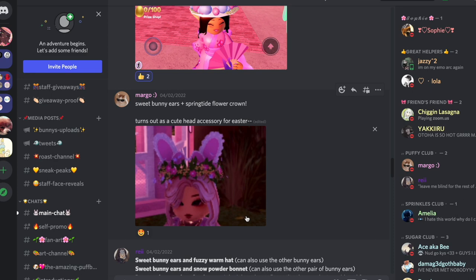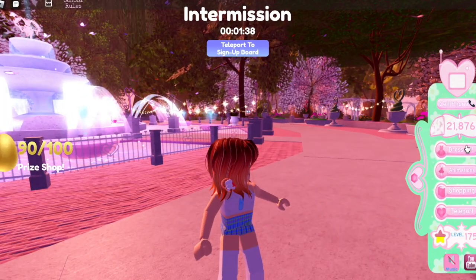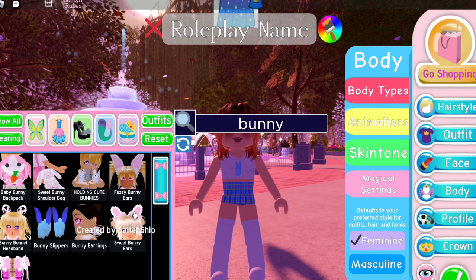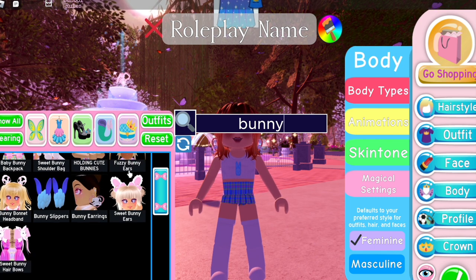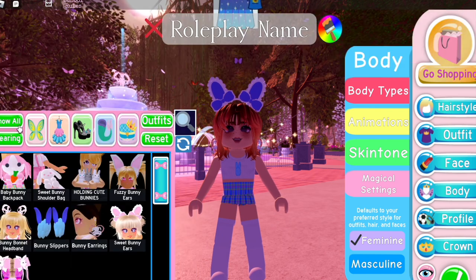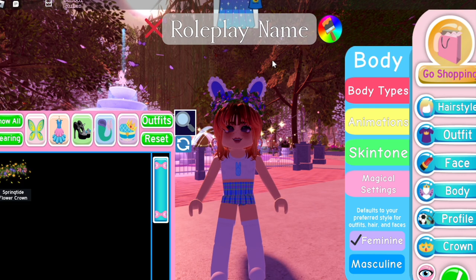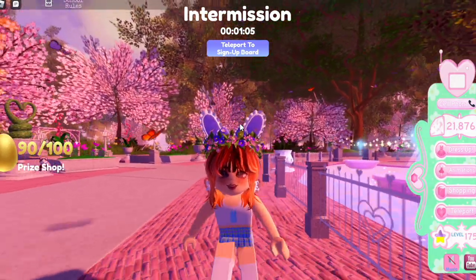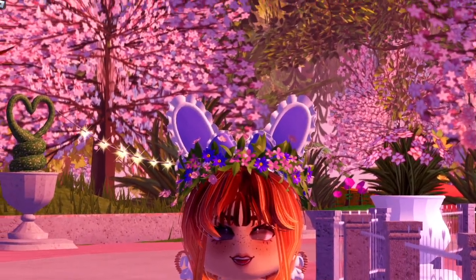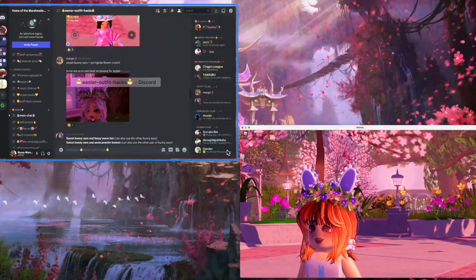We'll speed through this before my computer runs out of space! This is the spring sweet bunny ears and the springtide flower crown — this one's really cute. You can use either ear; the other options are the floppy ears or the fuzzy bunny ears. In better lighting you can see it's actually a pastel color — I really like this combo with purple, but it goes with any color. Hers has a more classic look with pink — either way it's really pretty.